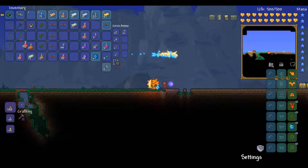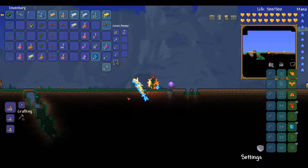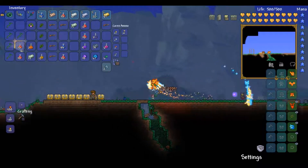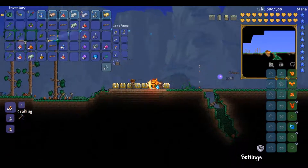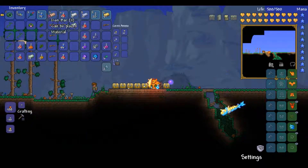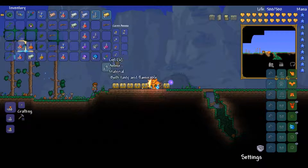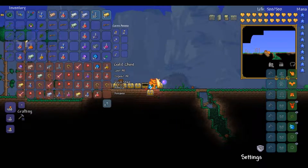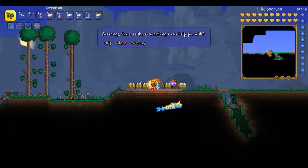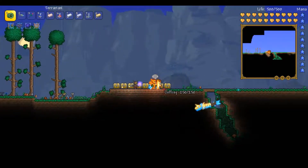Same with the Staff of Regrowth — but yeah, this is what you get from 50 jungle crates. I got about 2 platinum as well. I didn't drop my platinum off — or maybe I did. Let me check. Yeah, this is the platinum from those crates.